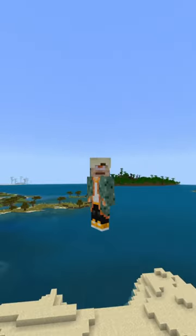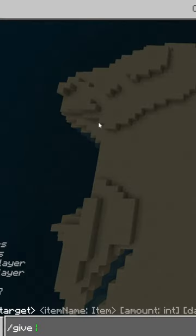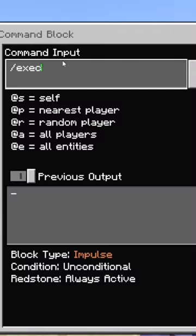You can crash somebody's Minecraft world with one simple command — technically two. The first thing you want to do is give yourself a repeating command block, which will be useful.